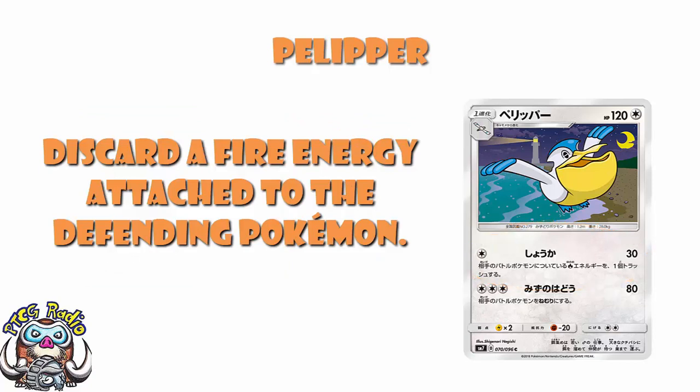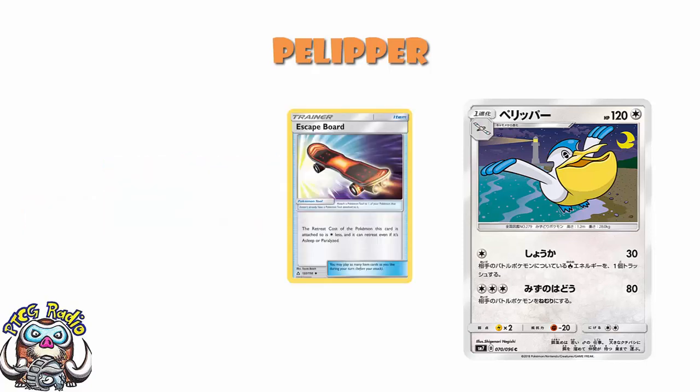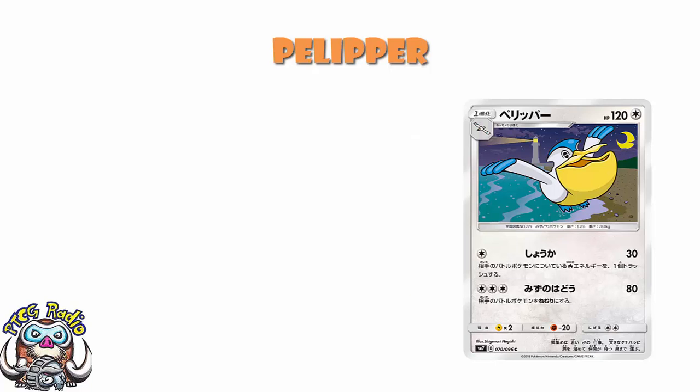The second attack here: three Colorless Energy, 80 damage, plus sleep. You're not even hitting for weakness. And if you were hitting for weakness, this wouldn't be a particularly good attack, but at least you could maybe get some one-hit KOs going. As it is, you're going to put them to sleep — but remember what I said about a skateboard being everywhere post-rotation — and you're not going to get any KOs from this. It's just going to make you sad. Pelipper may be the worst card in the set.